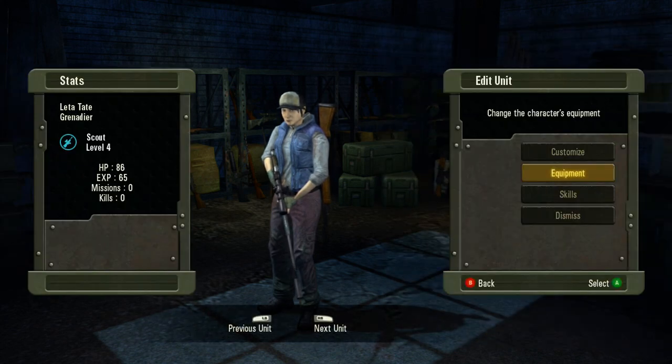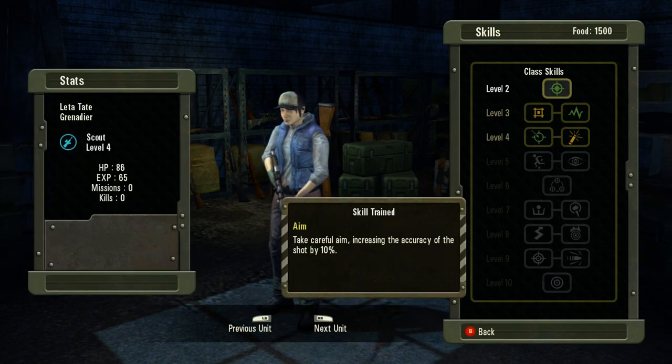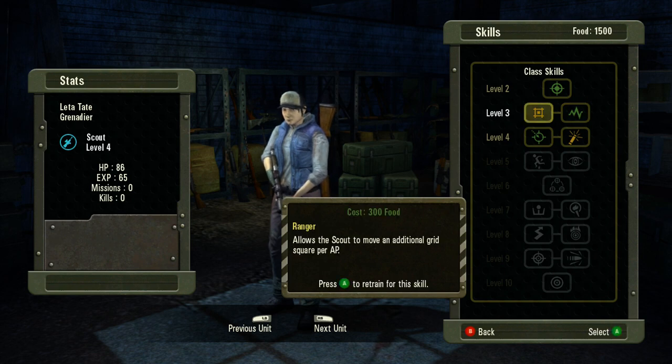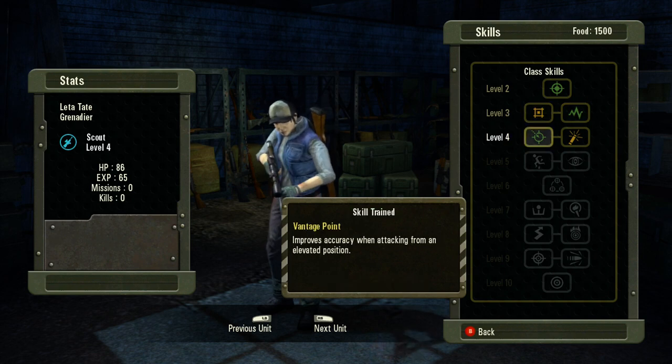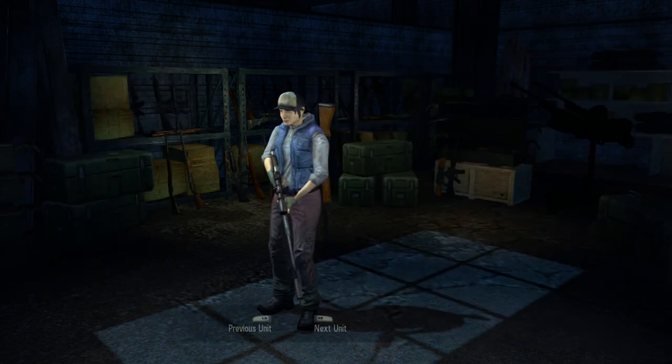They also have skills. As you level up, you'll have the opportunity to unlock a couple of skills per level. Each skill works differently in-game, and you can choose to go back and relearn some of those other skills if you want to respec your particular players.